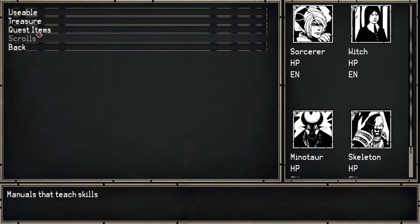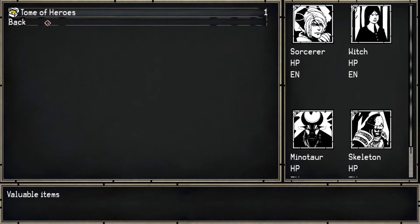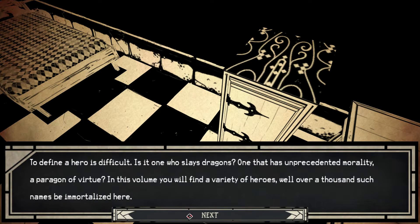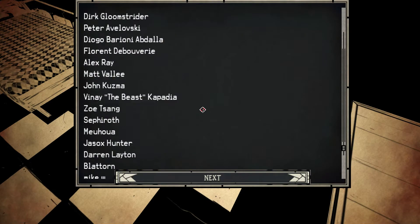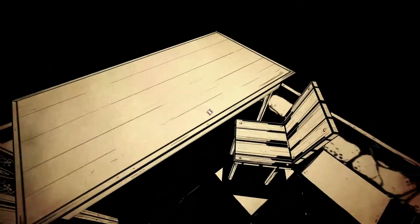I also want these items. To define a hero is difficult — is it one who slays dragons? One who has the unpredicted morality of a paragon of virtue? In this volume you'll find a variety of heroes; well over a thousand such names immortalized here, for they are ones that paved the way. We'd engrave into your mind the heroes of the Librum Colostrum listed here. I'm guessing these are people who like Kickstarted or something — anyway, that's interesting.